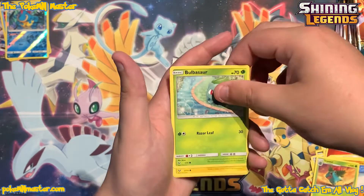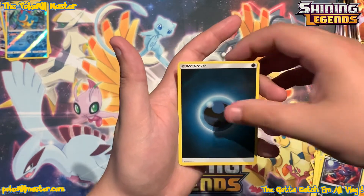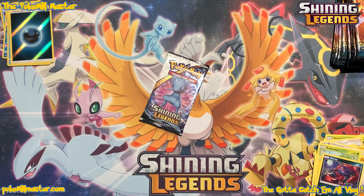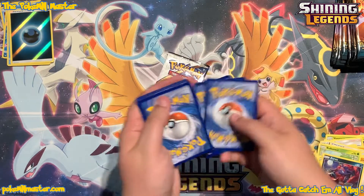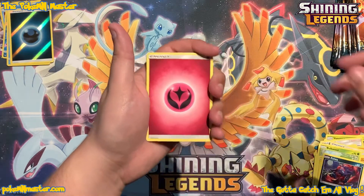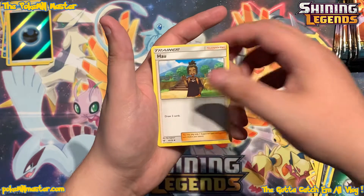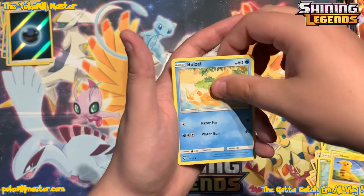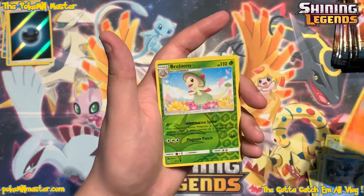We had a fire-type energy starting out this pack, so maybe that's going to bring the fire we had from yesterday's video. Got a reverse energy and behind it, just a holo Kelliot. Our last Shining Legends opening — the five packs we opened really didn't give us anything. So we're really hoping that improves on this video. If it doesn't, no big deal. Maybe the fire has been transferred over to Darkness Ablaze, which would be fine, because we have a whole bunch of cards in that set that we do not have. Got a reverse Breloom.